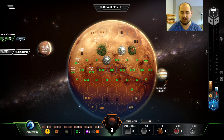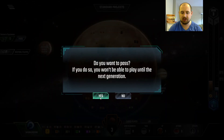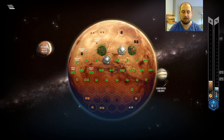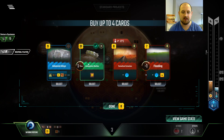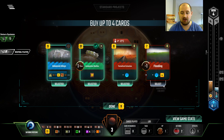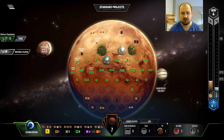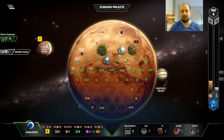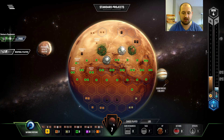Now we have effectively two steel production and a titanium production and an oxygen per generation, starting in the third — which is like twelve bumps. Advanced alloys. Really good. Honestly I like all of this. Cheap oceans, cheap oceans. We sell a steel.